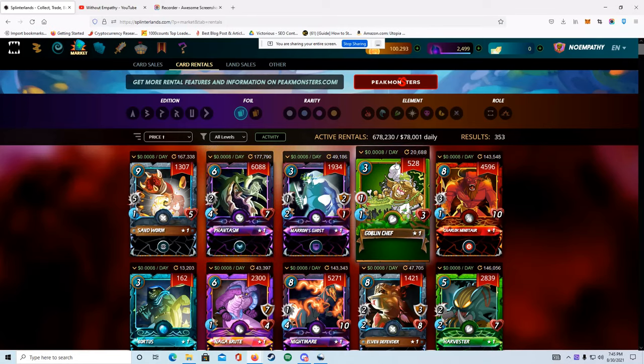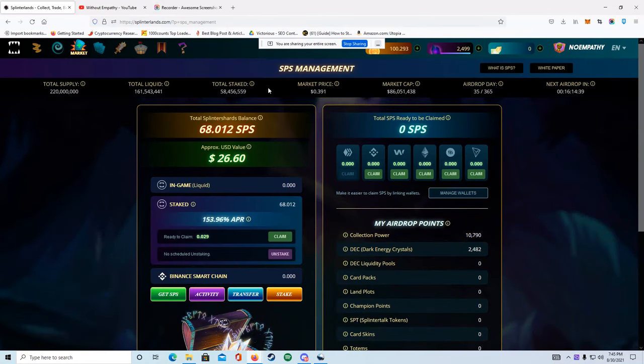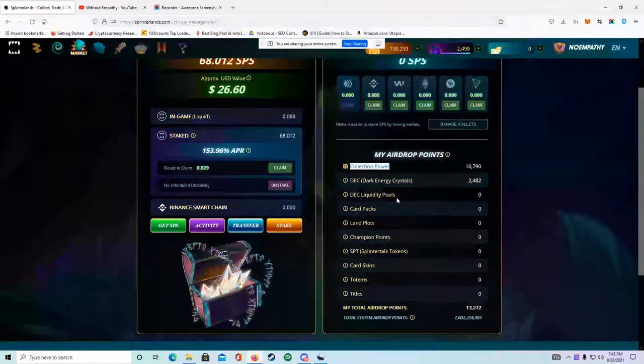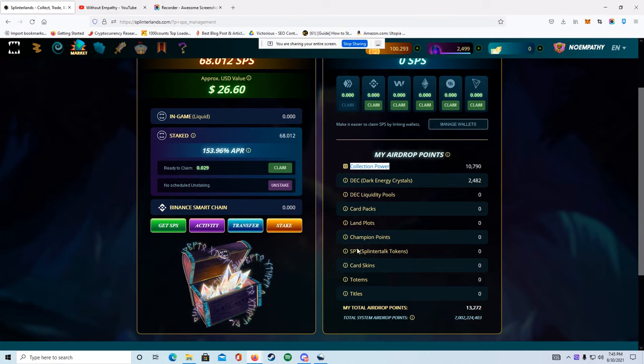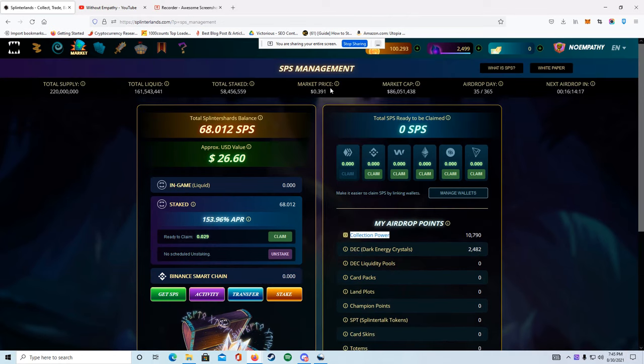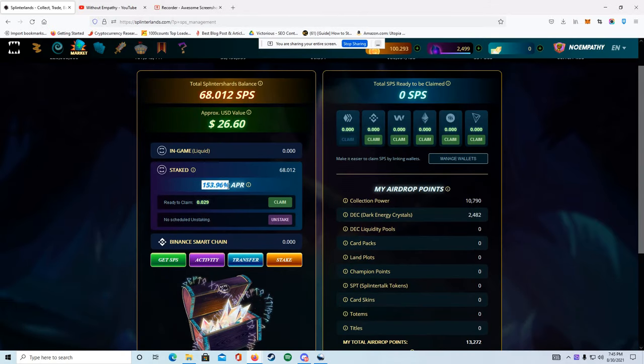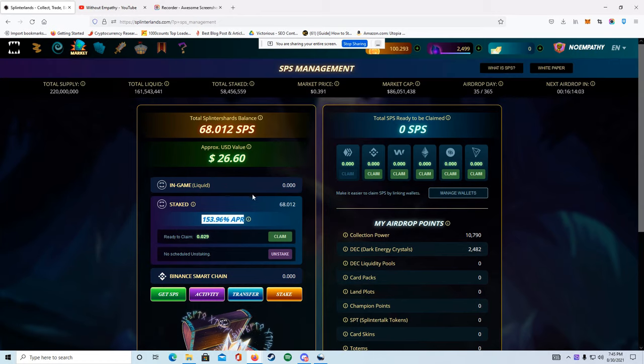Another way to earn money in Splinterlands is through the SPS staking system. You can earn SPS from a few sources: collection power, DEC, liquidity pools, card packs, land plots, champion points, Splinter Talk tokens, cards, card skins, totems, and titles. You'll earn your SPS daily. You can also stake the SPS at 153.96% APR and earn interest.